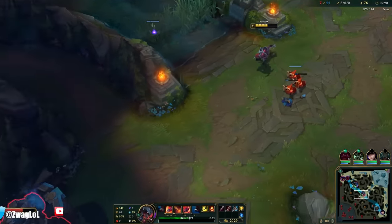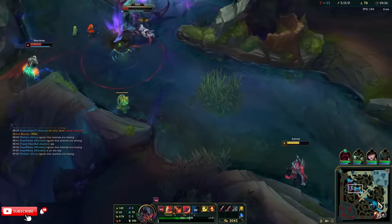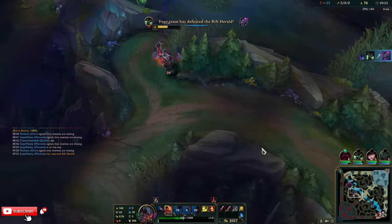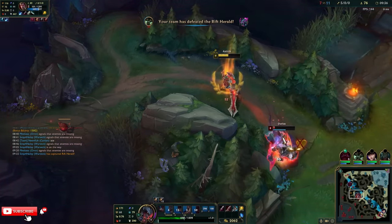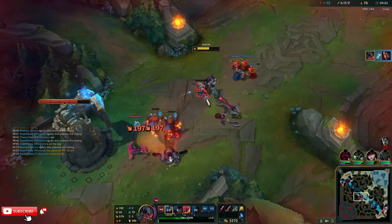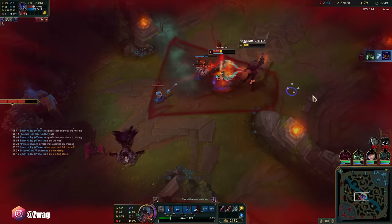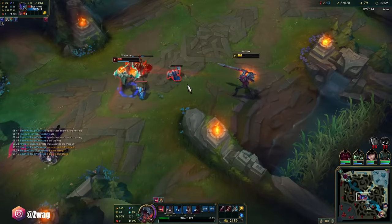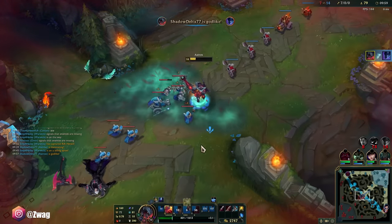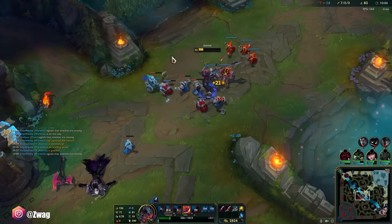He flashed — oh, ignite. Outplayed. Out-skilled. He's all shielded. He's gone. Playing whack-a-mole. I don't know if they're going to be able to deal with me. I'm just kind of scared because it always goes super well, and then all of a sudden it might become useless. I didn't take Ultimate Hunter or Treasure Hunter — I took Eyeball and Sudden Impact just so I could deal more damage.